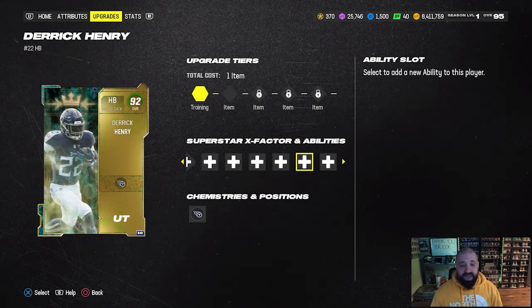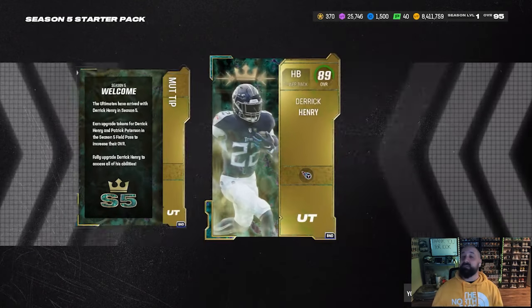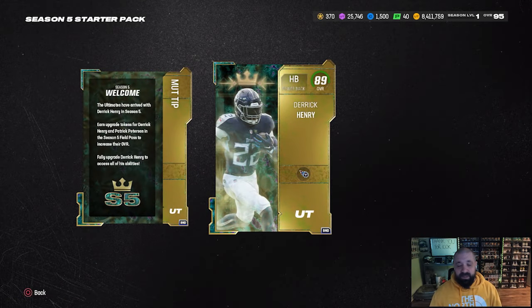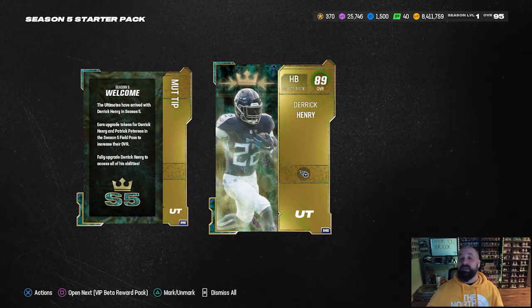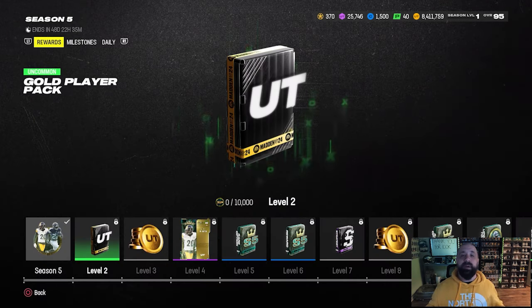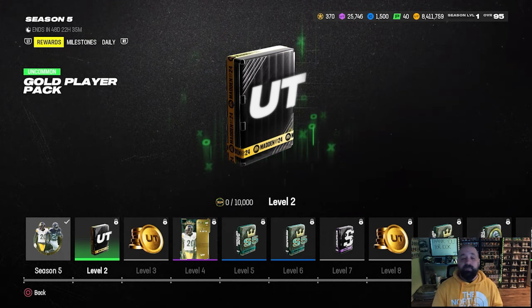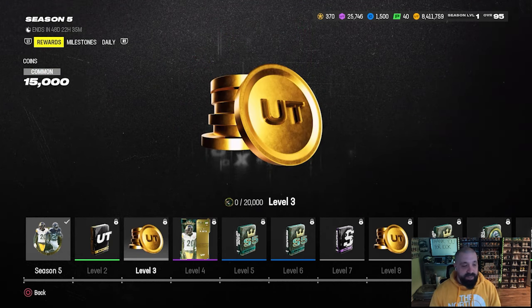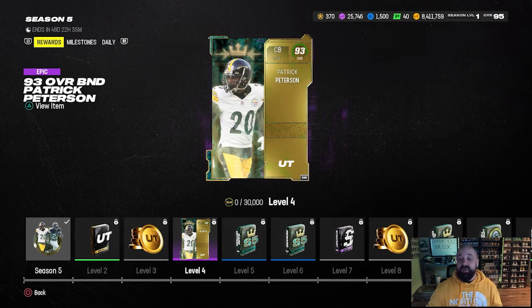Spending what looks like five training gets him up — actually the first collectible is going to get him up to a 92 overall. Let's go over the field pass to show you exactly how you'll earn those collectibles and all the other free rewards. Early on you get minimal rewards, but at level four you do get a 93 overall Pastor Peterson.